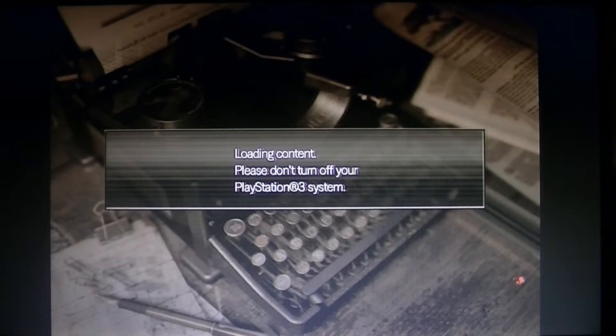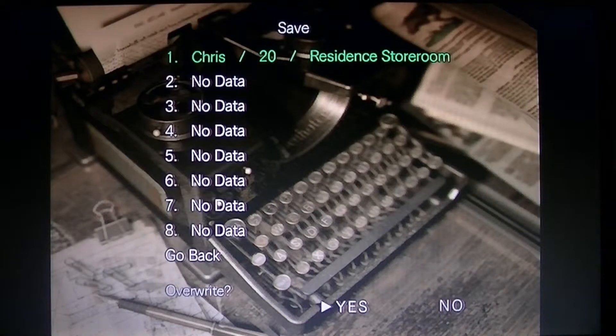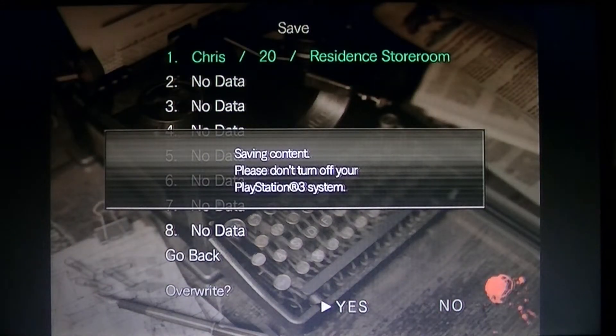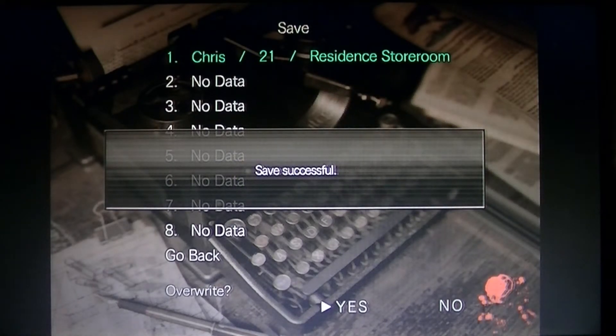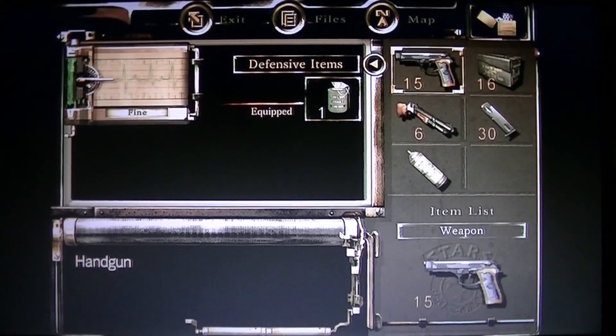That was some decent progress. Took out that Neptune shark, got the key, got rid of the bees. I don't know about that V-job room — that V-job room cause he won't even pick up the bottles. So how am I supposed to make the chemical to deal with the plant, the little plant monster? But I'll continue. I basically left off with the Residence, well the door number three, which I had to typewriter. But I'll continue at another time.